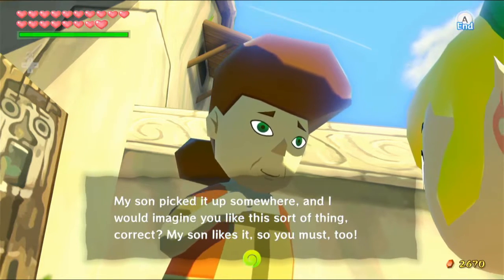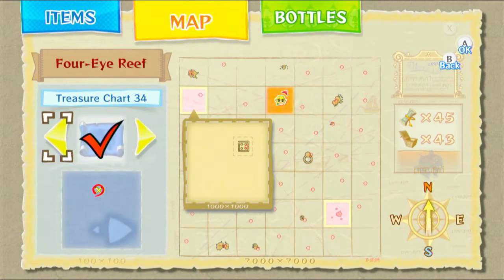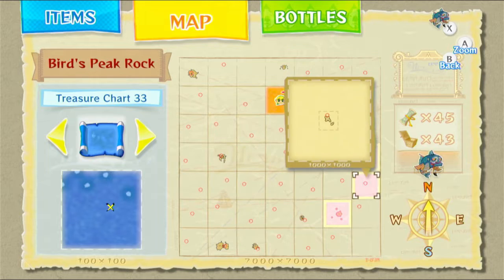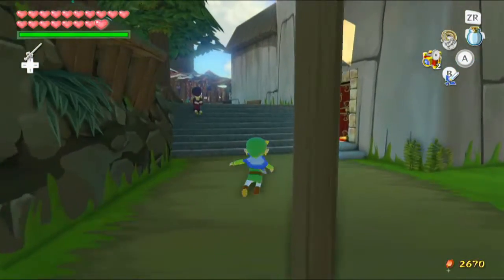'Correct? My son likes it, so you must too.' Oh my goodness, we're getting close — number 33. That's the isle at the very bottom right, I believe. Why was it showing a different island for a second? I don't know — that's weird. Anyway. I'm not quite done yet. I don't know what I need this pictograph for though.